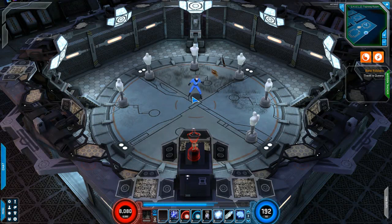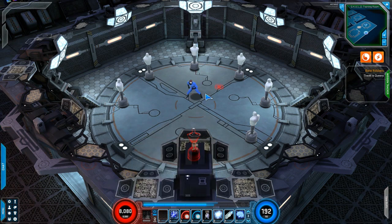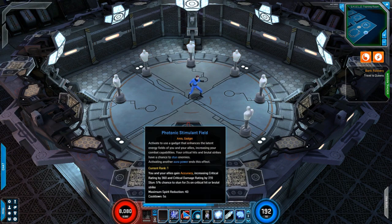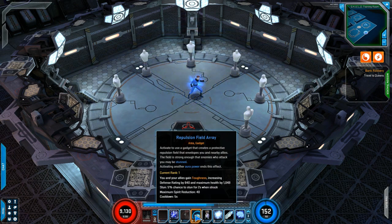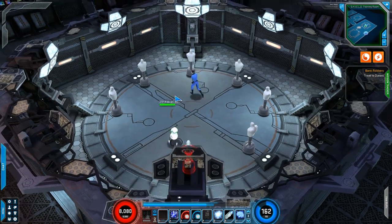On to the third tree, which is Super Genius. Here we have Graviton Emitter, which knocks down enemies, makes them vulnerable, and has a 5-second cooldown. It's like a little grenade that activates very much like the Vortex, but it doesn't do extra damage. You have your two auras: one is Photonic Stimulant Field, which gives you accuracy plus a 5% chance to stun for 2 seconds on a crit or brute hit. Your other one is Repulsion Field Array, which gives you toughness and a 5% chance to stun for 2 seconds when struck.